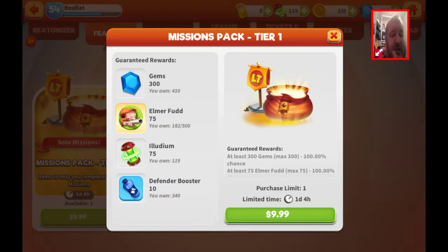The first one includes 300 gems, 75 fragments of Elmer Fudd, 75 Ildium, and 10 defense boosters for $10.